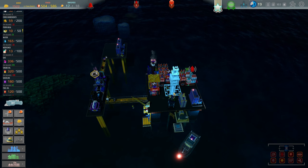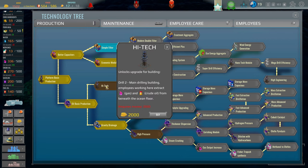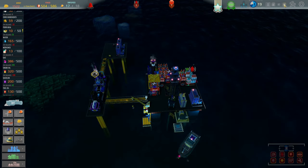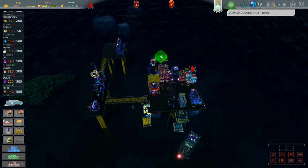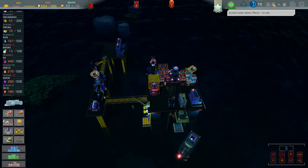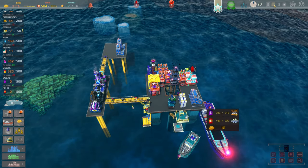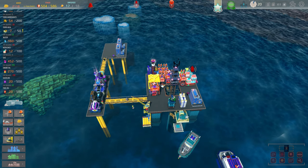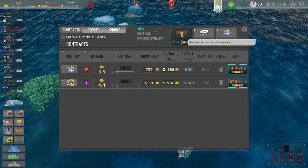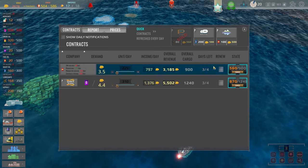I want to upgrade the kitchen and also get the drill up and going. Got 1500 coins — high tech drill upgrade is 2000, so hopefully tomorrow we can afford that and make the drill more efficient. We seem to be low on some products — getting a good amount of gas but crude oil is going down again.